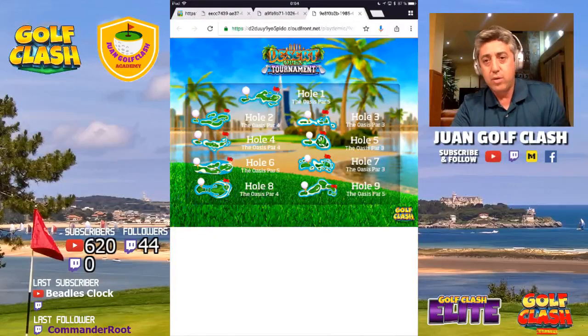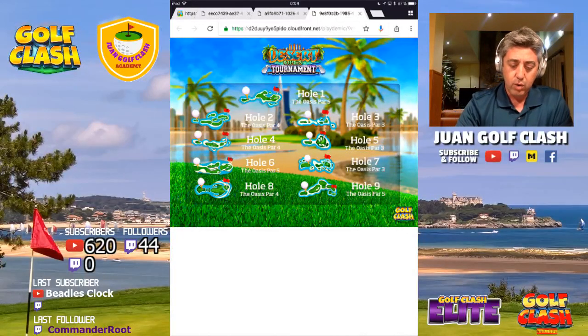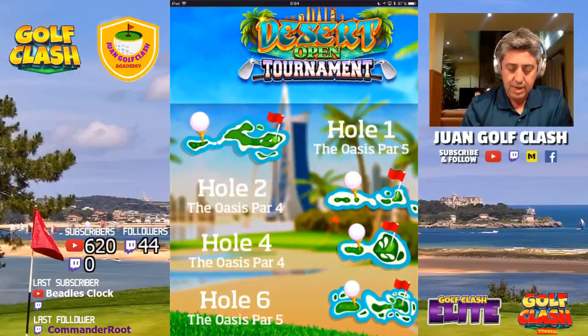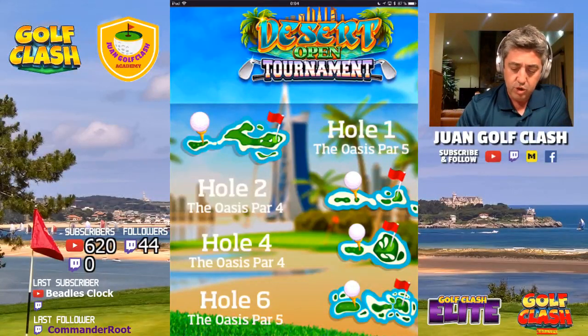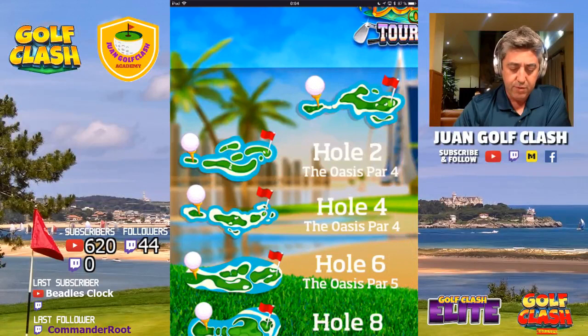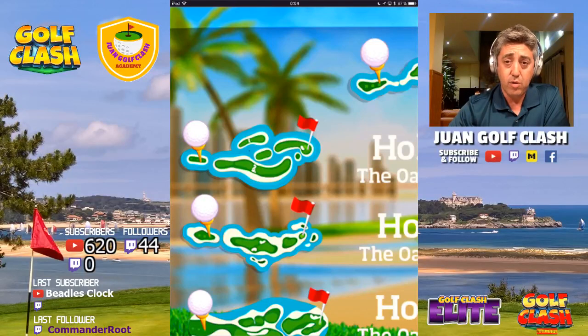These are the holes of the tournament. We will have some old holes — the four Oasis holes combined with five new ones. Hole number one will be one of the classic Oasis holes, a par five. Hole number two is a par four — this is a brand new hole. We will have a lot of water combined with sand in this tournament, so it will be tricky especially depending on the wind.